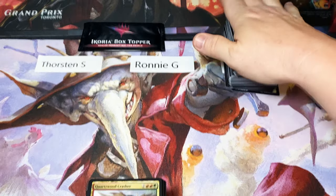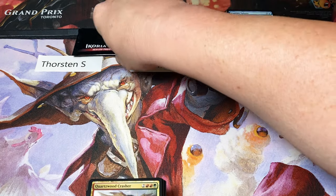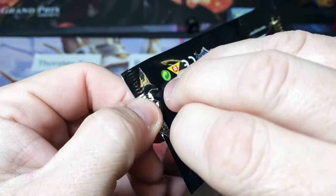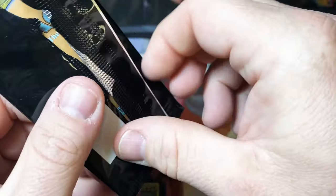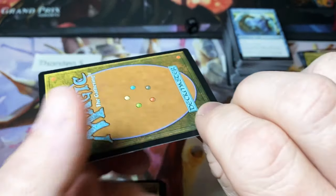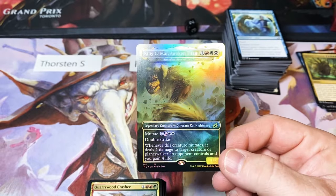Generally I was going to do something else with these cards, but just to be fair, I'm going to split them between Ronnie and Thorsten. And we still have to roll for the box topper. Thorsten will be one, two, and three; Ronnie will be four, five, and six. It's a two, so it goes to Thorsten. And it is a mythic King Caesar, Awoken Titan — if you're going to get a King Caesar, this is the one you want to get. Good job.